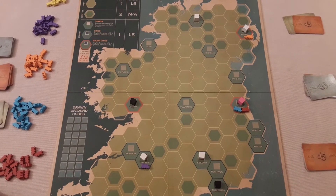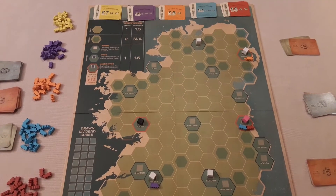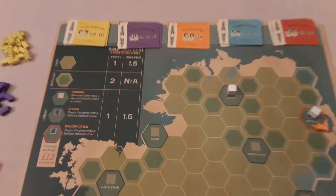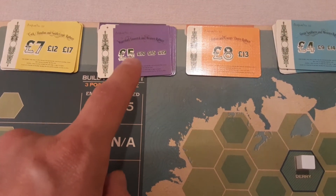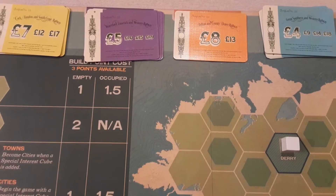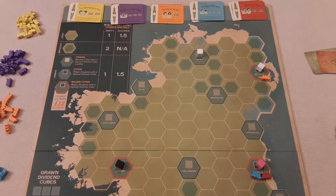There are four actions available, and you're trying to create the most revenue through dividends by game end. You can acquire more money through dividends or create auctions to buy more shares. The tricky thing is the amount you bid — if you buy a share at eight but it's only worth five at game end, it's only that bold number that counts, so be mindful of how much you bid.